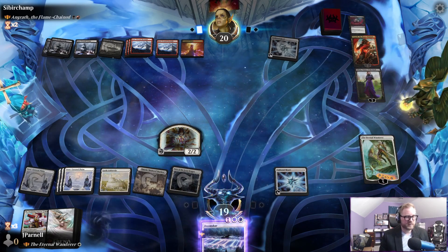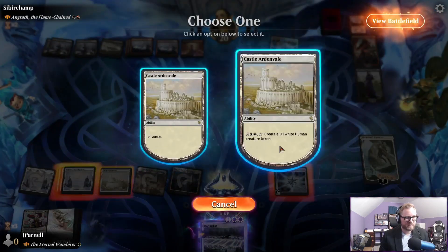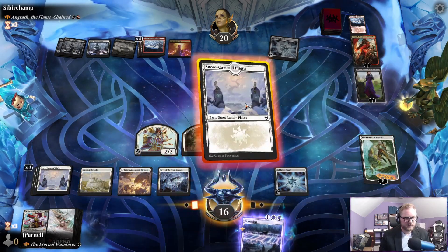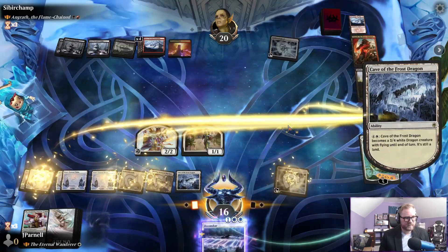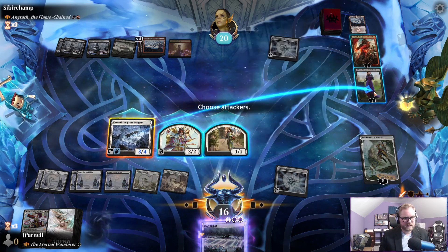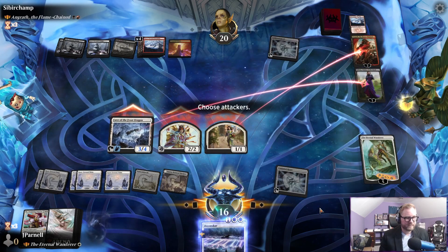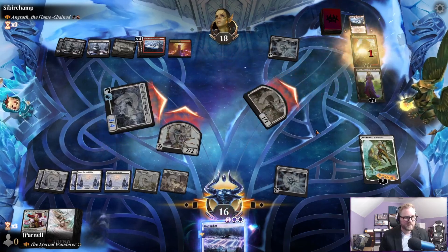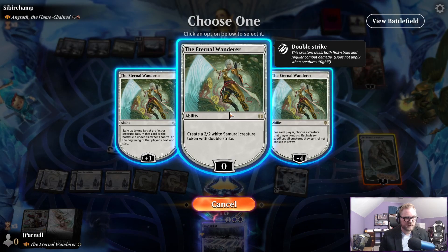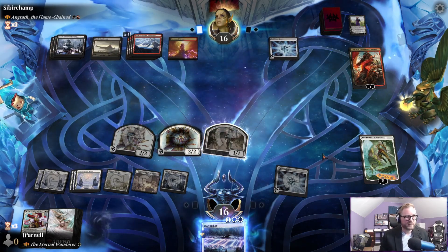We're going to 19 — kept our life total pretty high. I got to discard a mountain — unnecessarily discarded a mountain. Cave — this is going to go at them because we actually don't want Angrath to come back. Angrath can keep hitting us for two and making us discard, but we don't have any cards in hand so I'm totally fine with that exchange.